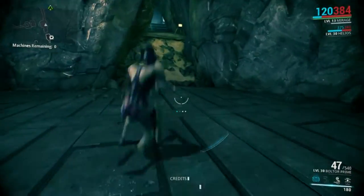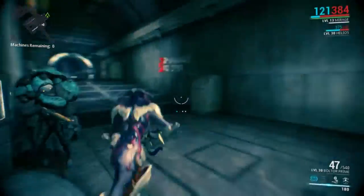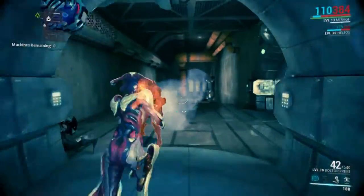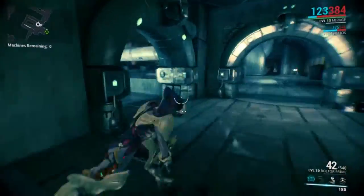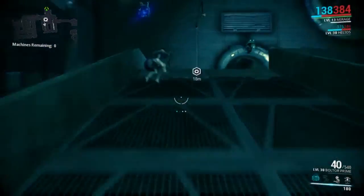By sprinting, jumping, coptering, and using other movement tactics, you will be able to run straight past even some of the tougher enemies and straight to your objective, greatly reducing the time it will take to complete each of these missions. In the video in the background, I'm fairly sure I don't kill any enemies and I have quite a weak Warframe on as well.